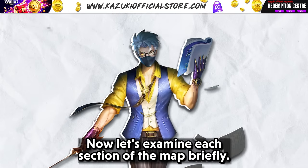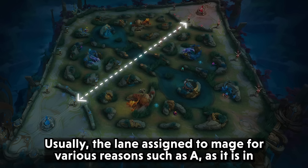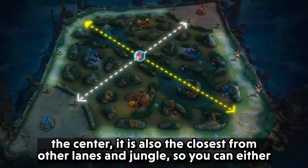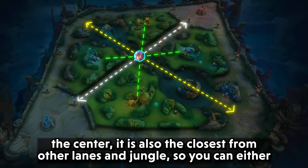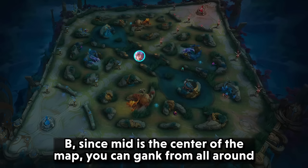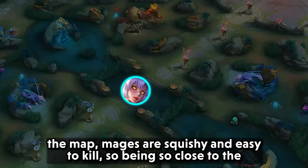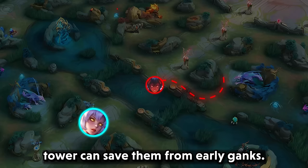The mid lane is the closest path towards the enemy base as it is in the center. It is usually assigned to the mage for various reasons — being central means it is closest to other lanes and jungle, so you can either help your side laners by ganking or help your jungler if the enemy invades. However, since mid is the center of the map, you can also get ganked from all around. Mages are squishy and easy to kill, so staying close to the tower can save them from early ganks.